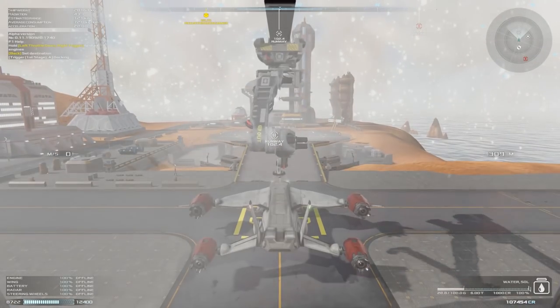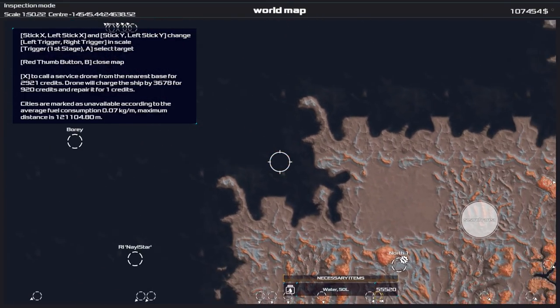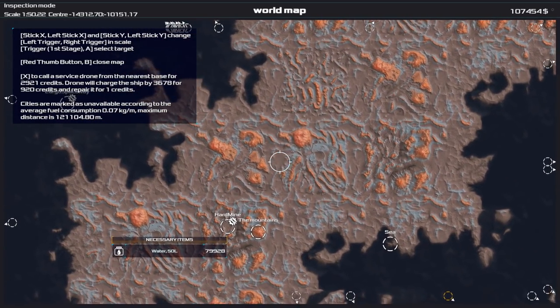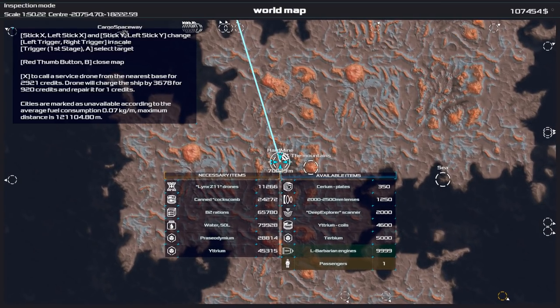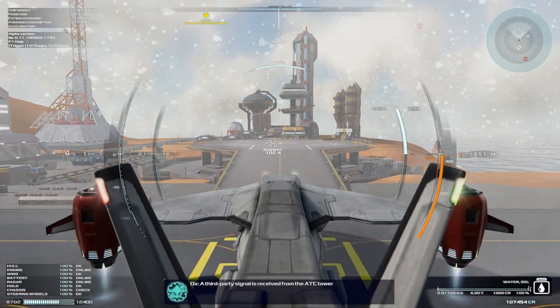Back to the map — we'll select Hard Mine as our destination. It's still a fair old distance: 70,000 kilometres. Let's go.